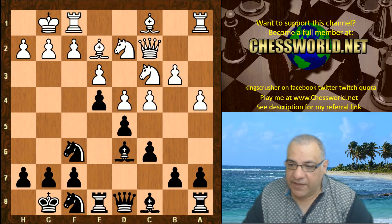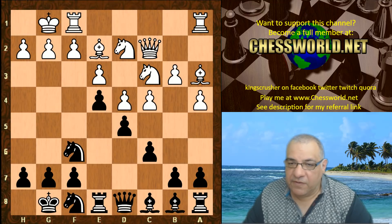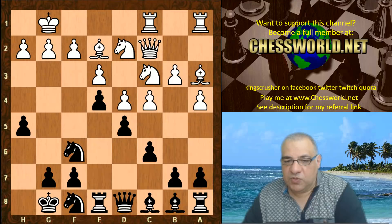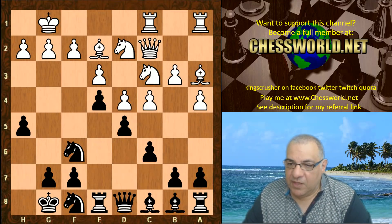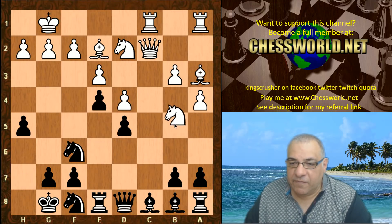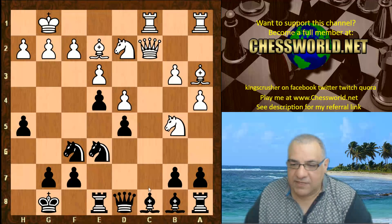A4 is played, Nf8, Bb3 — the bishop drops back, avoids being exchanged off. Rfc1, and now a very aggressive and logical-looking move: h5. We see cx now, cx and h3 — again Nb5, but black can cover the sensitive c7 square with Ne6, and black is fine there.